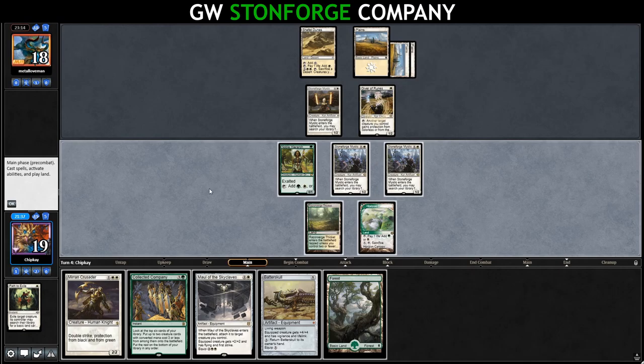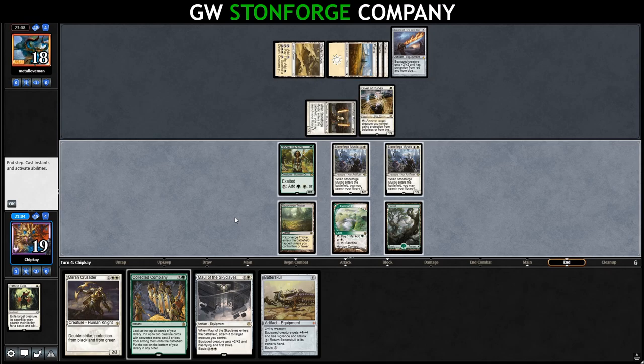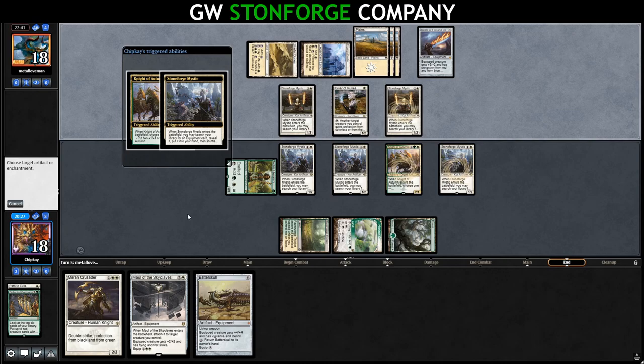We hit a Forest, so we can double equip and cast Collected Company. We'll stay back, planning on Collected Company in their end step. Their Stoneforge puts the Sword of Fire and Ice into play. They play an Ajani's Castle and another Stoneforge, getting the Batterskull. No attacks. We fire off Collected Company — Knight of Autumn and Stoneforge Mystic, not bad. We'll attempt to destroy the Sword of Fire and Ice and tutor up our last sword.